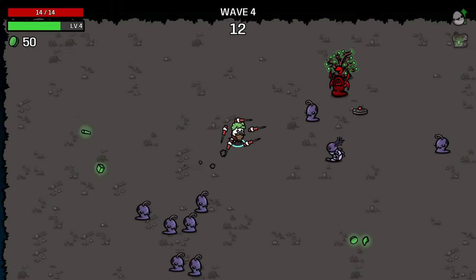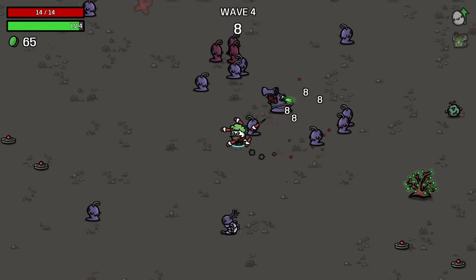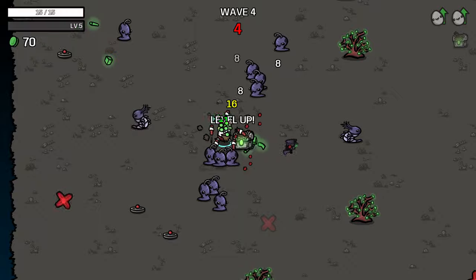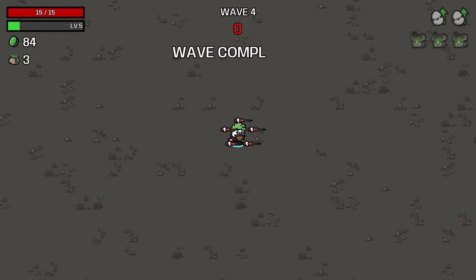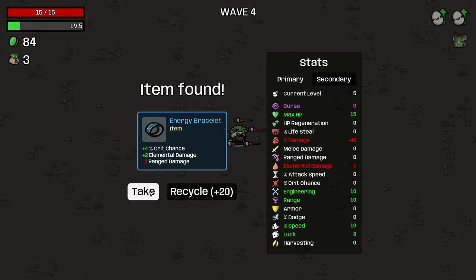It does seem the trees do spawn kind of randomly though - there isn't really a particular rhyme or reason to when they spawn. We've got a loot boy here. Try and take him out. So we've got three chests that wave. Chests clearly are going to be coming at us quite fast. We'll take that, thank you.